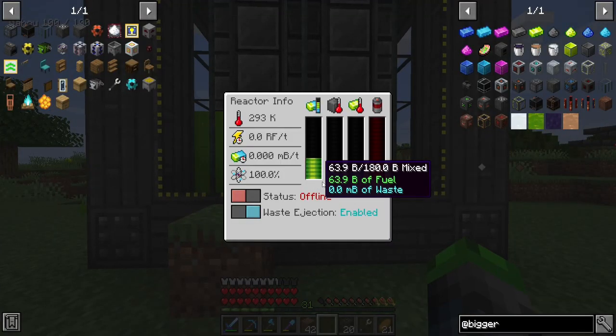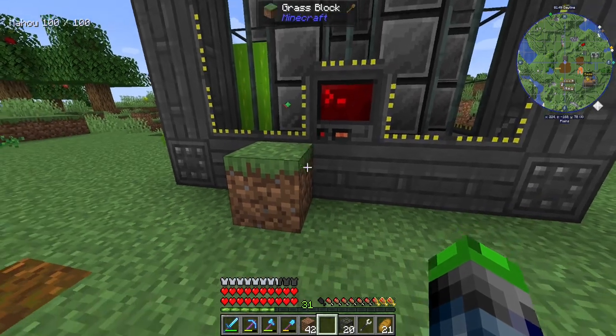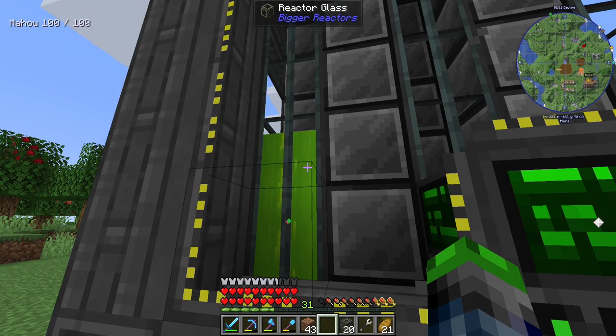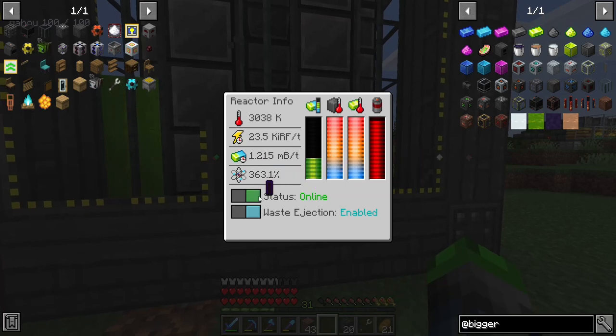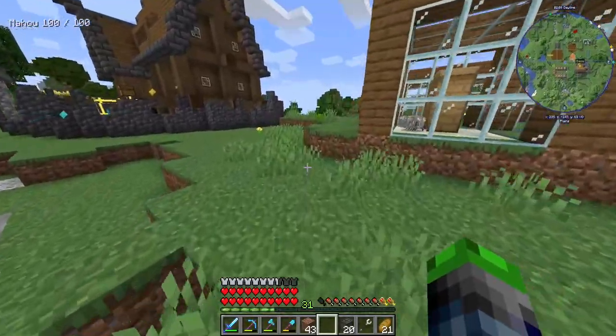I think we actually do have enough graphite. Let's test this out — reactor's back up and running, let's turn it on. We're just above 3,000 Kelvin. So it's definitely cooler, which is good. We are generating 23,000 RF per tick — holy crap. How much fuel was it using? One of those per tick. Let's go get a whole bunch of uranium and throw it in there and see what we get.